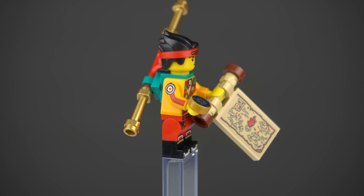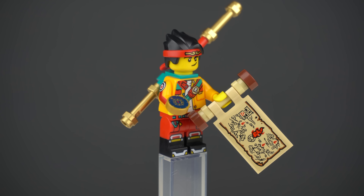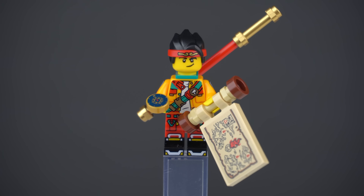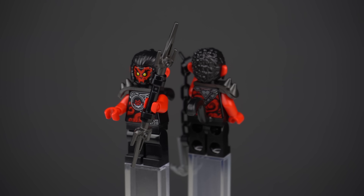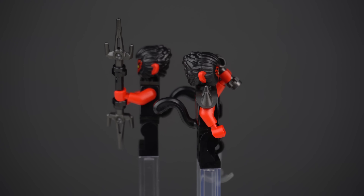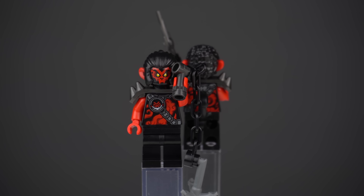For the minifigures, we have a highly detailed Monkey Kid complete with magical staff, compass, and map — clearly looking for the Fury Ring objects. There are two evil monkeys, Rumble and Savage, each carrying their weapon of choice, and finally May.